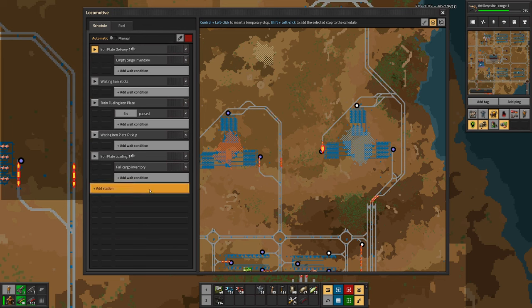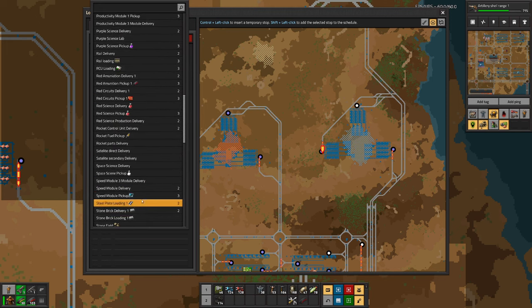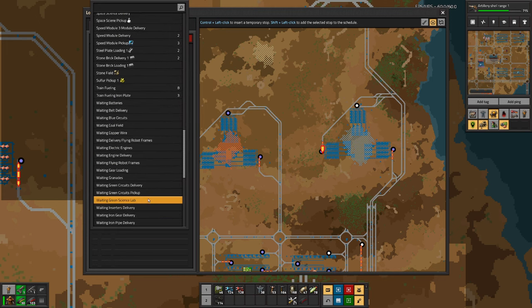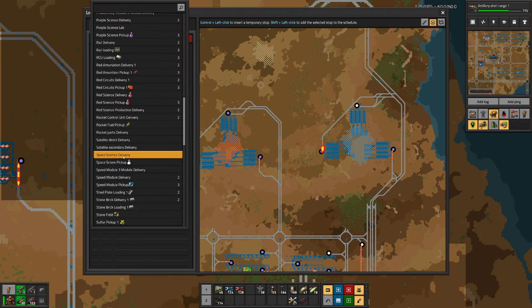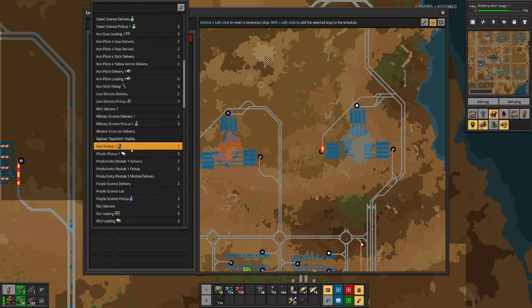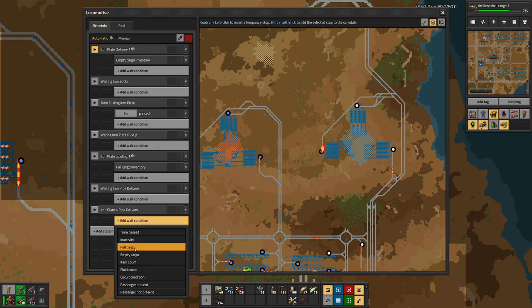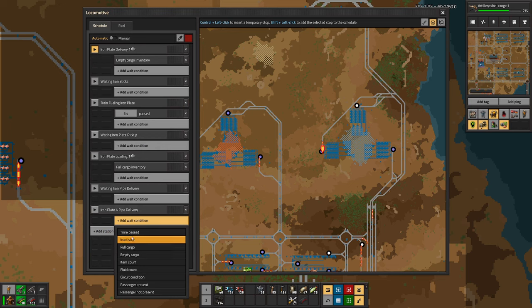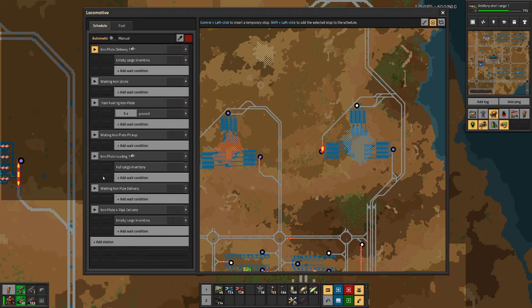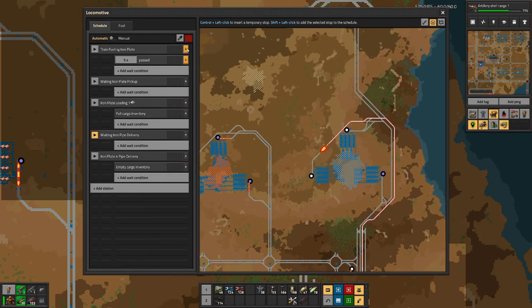Then let's do the pipes next. Waiting iron pipe delivery. And iron pipe delivery. Empty cargo. People send it to here. Remove that and that.